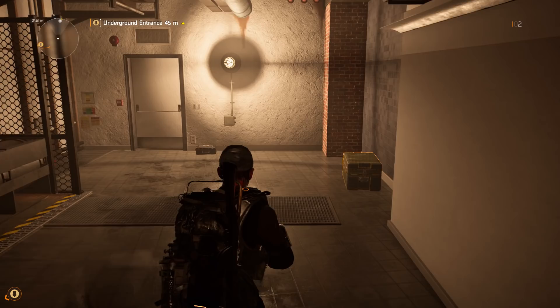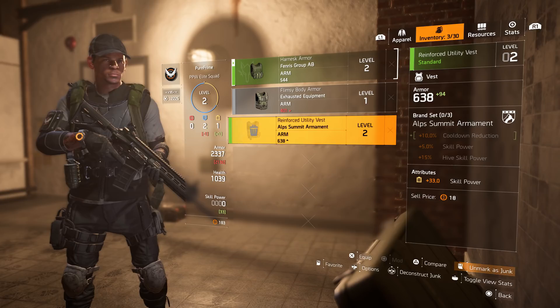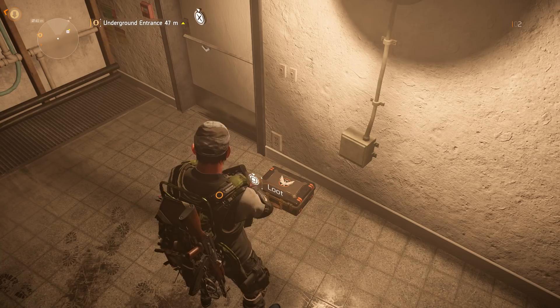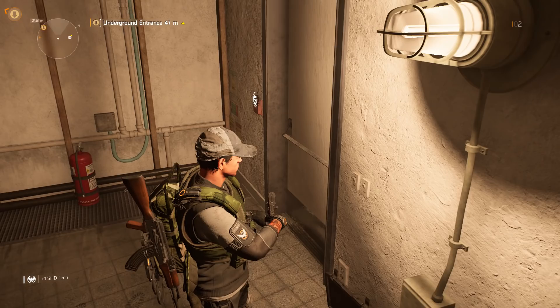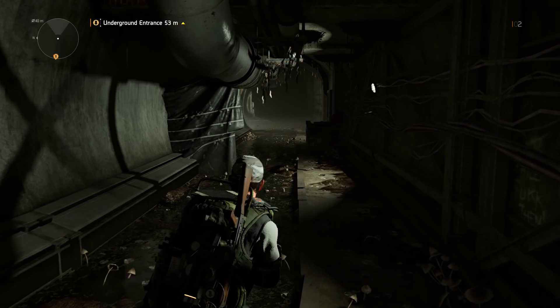Inside we found a Holster — 49 better armor — and a SHD Tech cache. These SHD Tech caches are used to upgrade your skills and perks at the Quartermaster. Make sure to collect them whenever you find them.